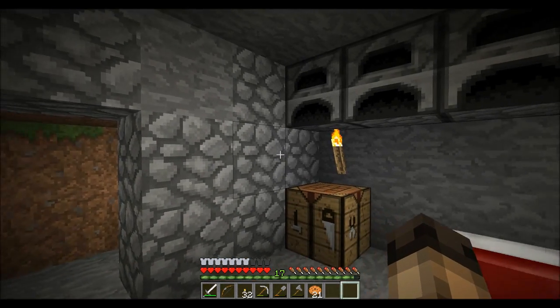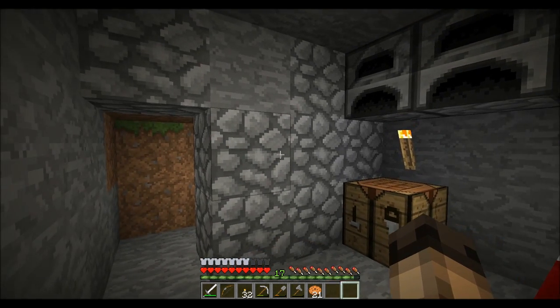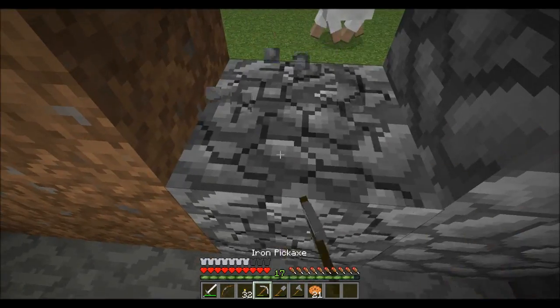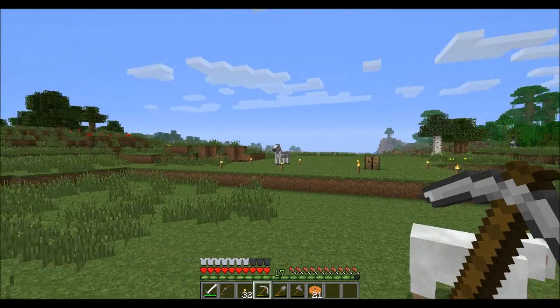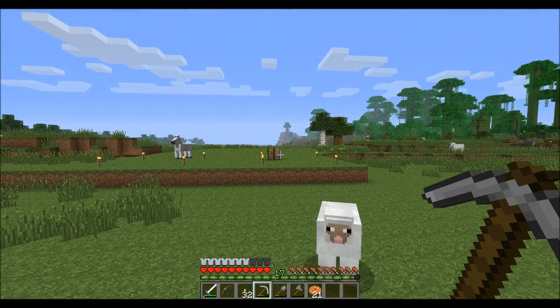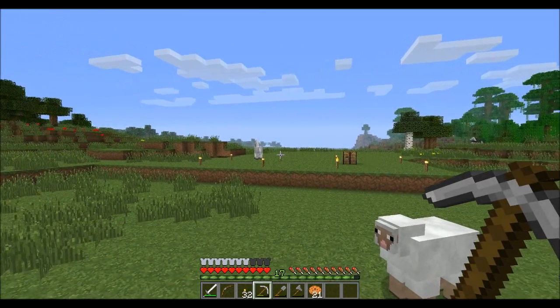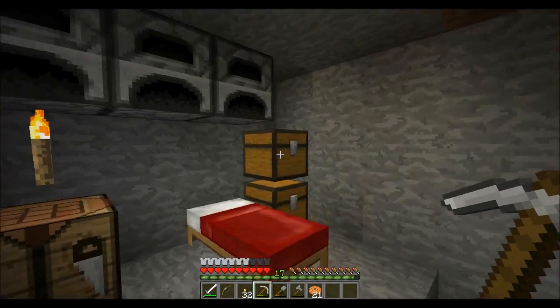Hey guys, welcome back to another episode of Sin Does Tutorials. Today we're going to build some shelter. I had an idea - I'll quickly break this block so we can get out. So I had an idea that we could build some shelter because there's no point going caving without having a safe place to put your stuff, so that's what I thought would be on the agenda today.